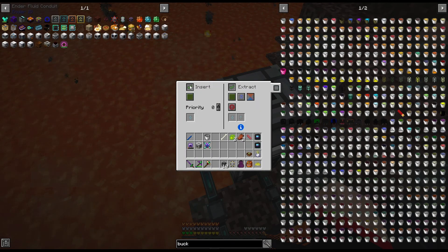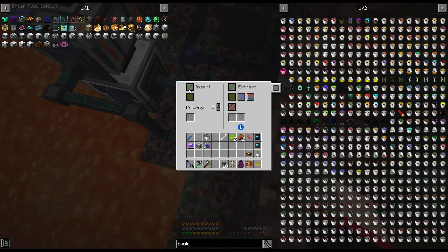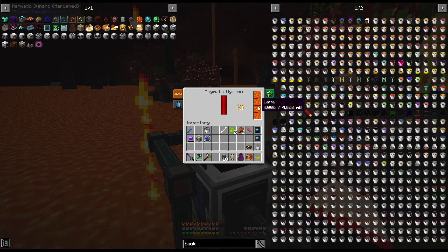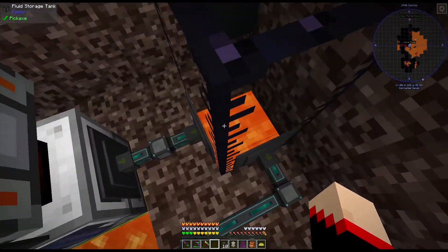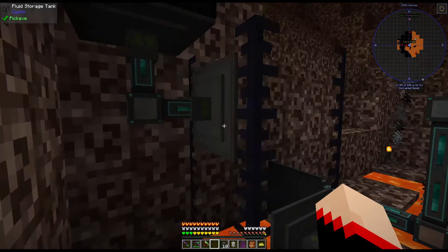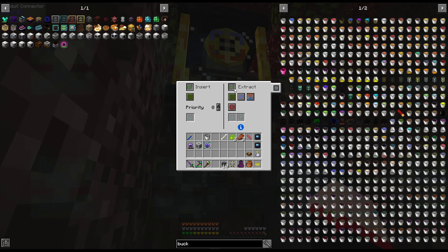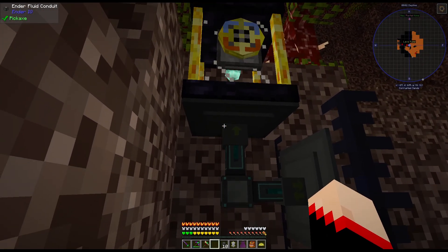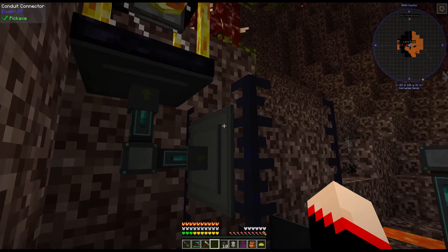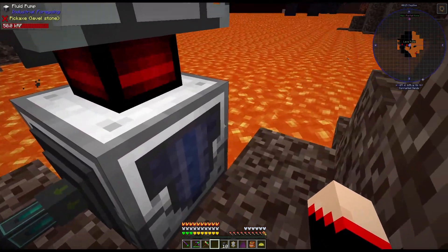All right, from here we want to insert, and from here we want to extract, always active. So lava should automatically go in there and keep this full if there's lava in the tank, but it has to be from the bottom one. It doesn't have to, but if there's not anything in the top one it won't do anything. I want it to insert into there — always active extract. We want to take it but only if there's some in the top tank, so that way if there's some in the bottom tank it'll keep the power going.